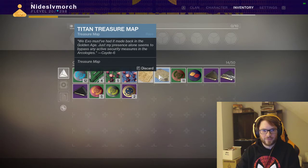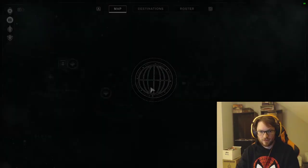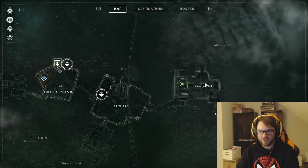This is the Titan treasure map. This is located in the Solarium, so that's where we are. And there's a little symbol right there. Let's go get it.